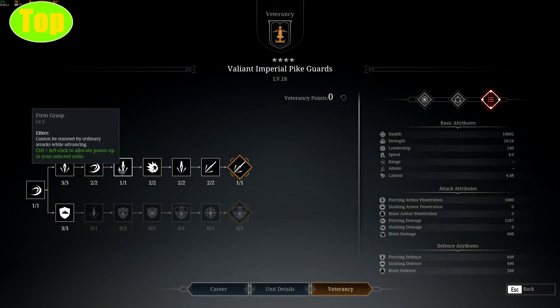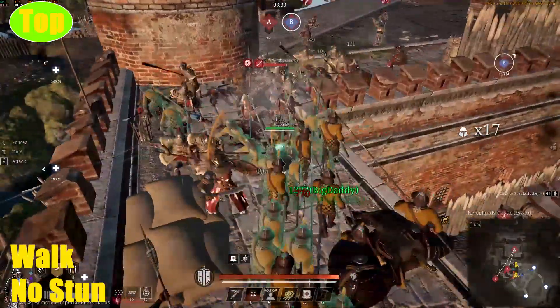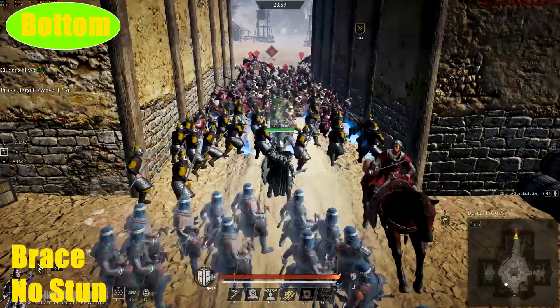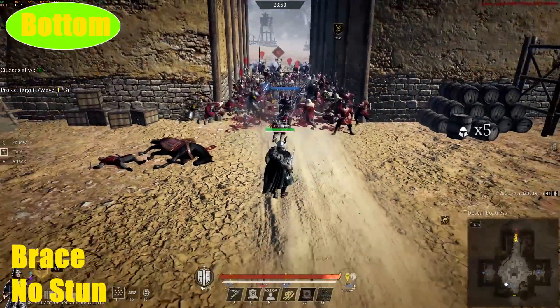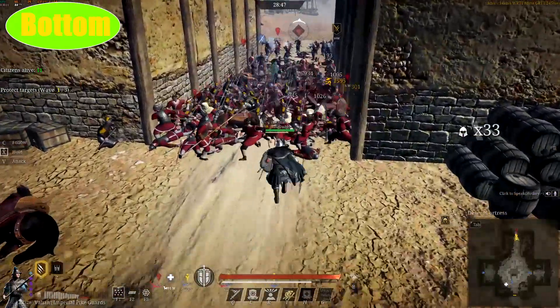The top skill gives you the ability to not be stunned by ordinary attacks while advancing. So when your unit is advancing, normal attacks cannot stun them until they walk it over. In the bottom line, it gives you the ability to do bracing tactics and they won't be stunned through normal attacks either, which is why the bottom line is great for bracing and taking off head-on charges.